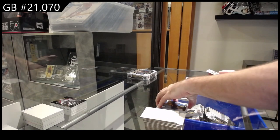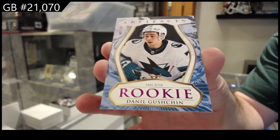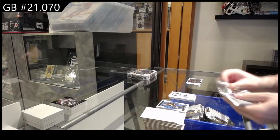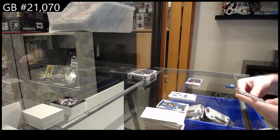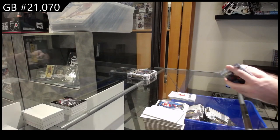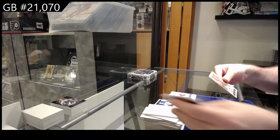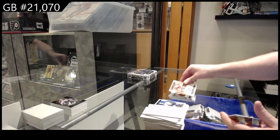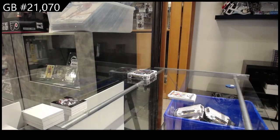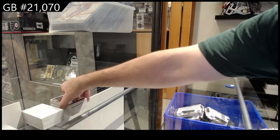Number 35. $1.99 for the Sharks rookie. I'm pretty sure that dual jersey auto is a case hit. Rookie redemption Ottawa Senators. The SPs I'm pretty sure are probably the rare ones. And we got a Wood variant of Vonacek for the Devils. At least I think so. Yeah, so two SPs.